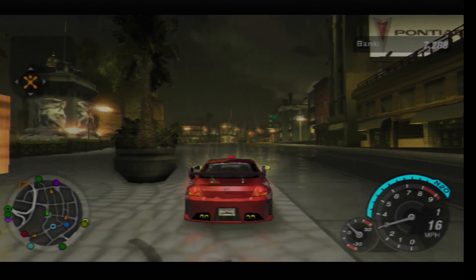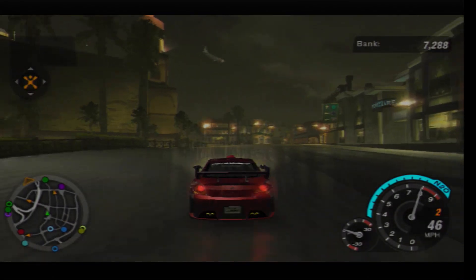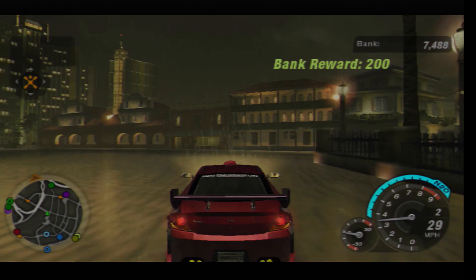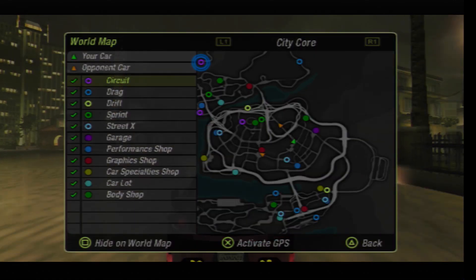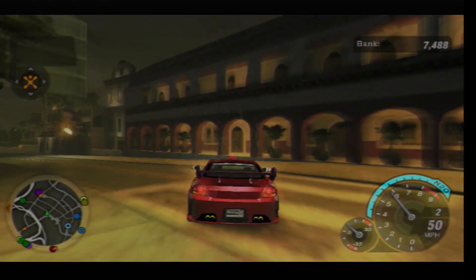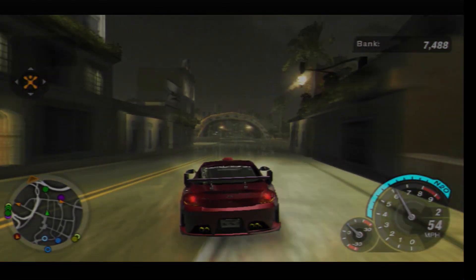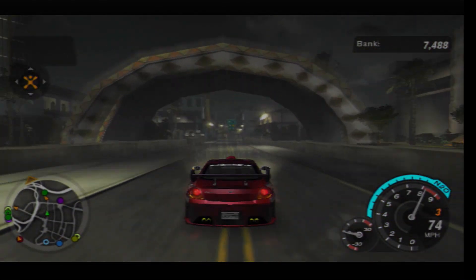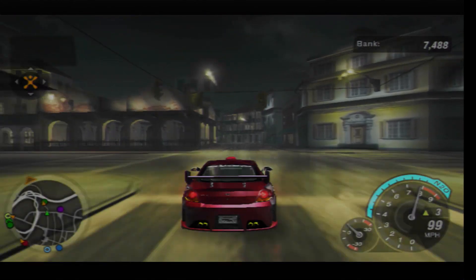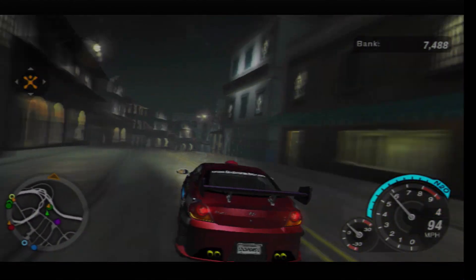We are now in the Bayview City Core and I believe this is where four of the twelve bank rewards — or cash rewards as I prefer to call them — are located in stage four. So that's now the location of bank reward number six, and bank reward number seven is just up the street — literally yards up the street, that's just how close it is. And now I just need to head this way.